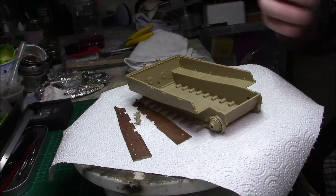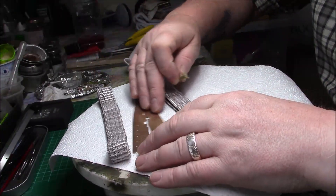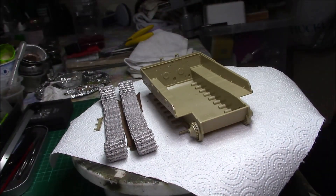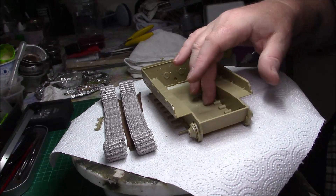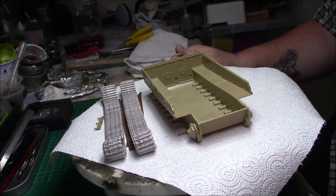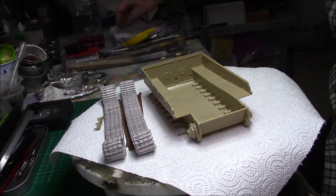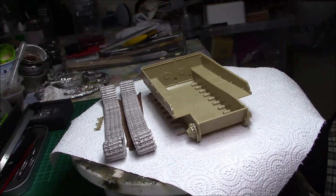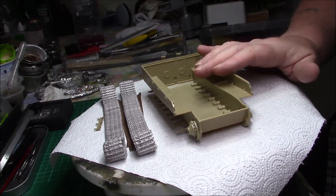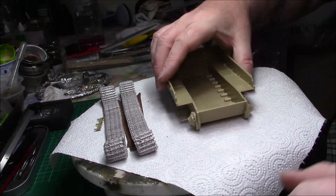So I can put these tracks up here out of the way - they can sit up there ready to be done later on. So I think my next job is to prime the base with the red oxide and all the wheels to start with, let that dry, and then put the Zimmerit on the sides, on the rear, on the front - there's a piece to go on the front as well. Then we'll leave the base and start concentrating on the top.